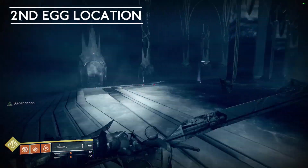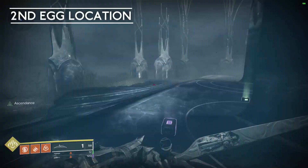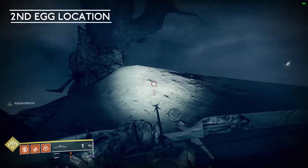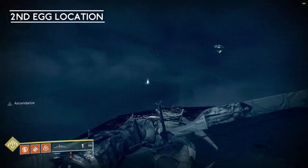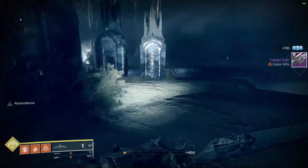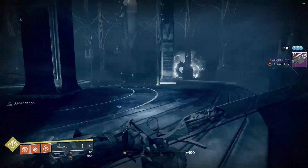Using the portal as a reference, instead of going left we're going to turn to the right into this sandy area. There will be a dead tree to your left — use that as a reference. Turn a little bit to the right and you will see an egg off in the distance from that edge. That is the second egg location.